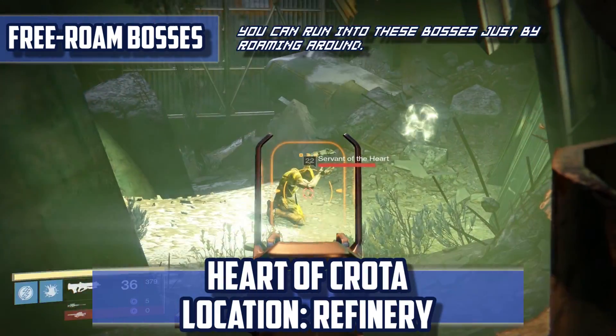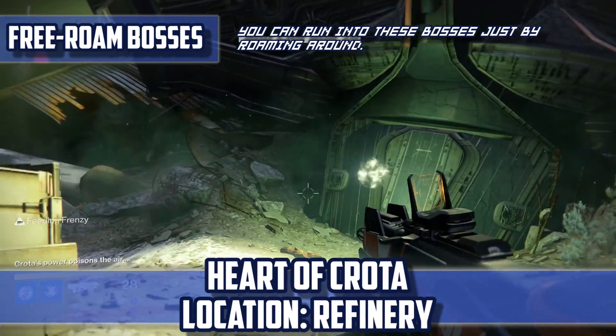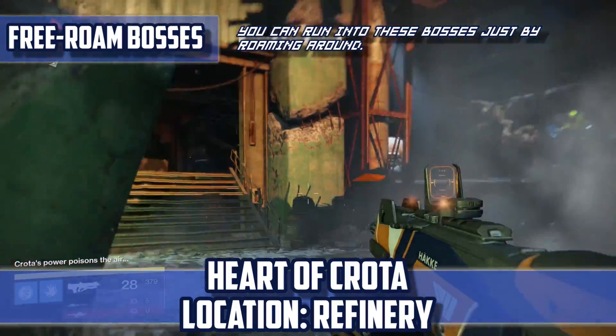Heart of Crota — Location: Refinery. Locate a Resting Acolyte named Servant of the Heart and kill it to spawn the Heart of Crota.